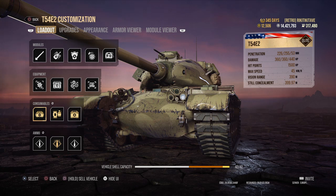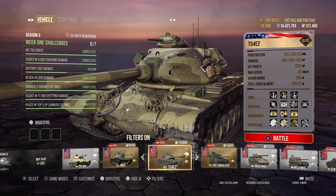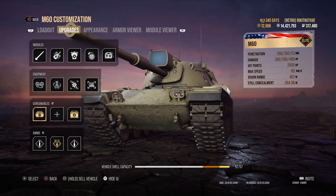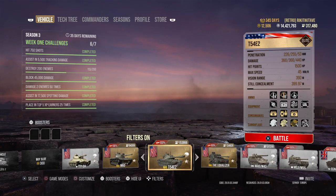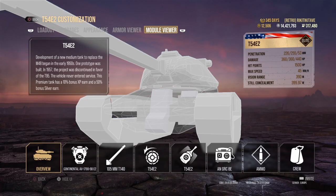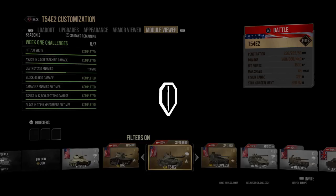Something else I wasn't sure about: previously, if you had your tank in the garage, you could hit triangle to view the tank information — the M60, for example. That can now be found if you hit square and tab all the way across to the module viewer. In the top left that's where your little bit of text about the tank is. That's also where you find out what XP boosts and silver boosts your tank has — the T-54 here has 10% bonus XP earn and 50% bonus silver earn.